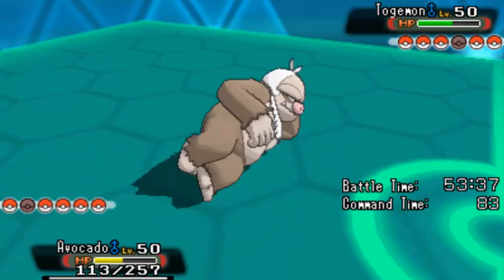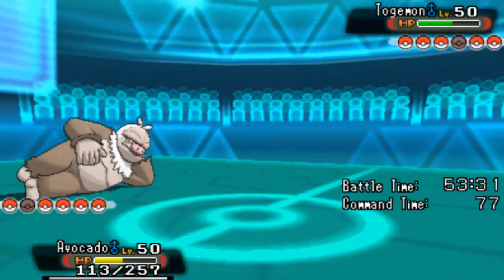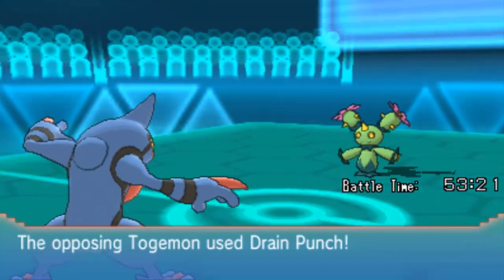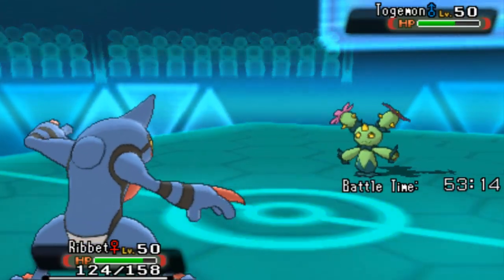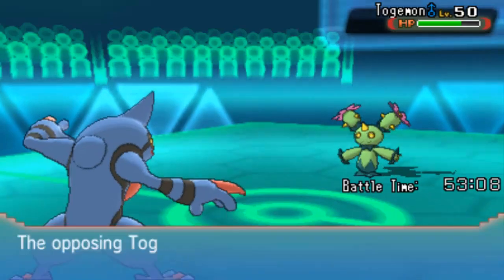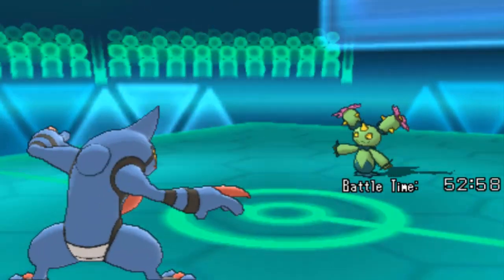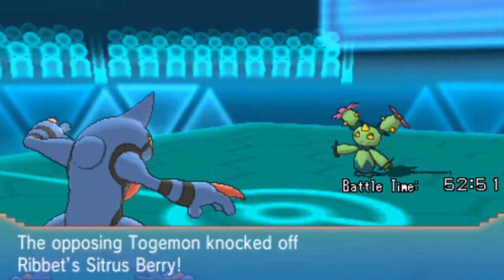I've got this Toxicroak in my party still. It's more of a special Nasty Plot sweeping one with priority Vacuum Wave, so it's not the physical one. I've got Belch on this thing too, so I want to try this out. Hopefully she just Drain Punches me again. Now, all I need to do is get hit by Drain Punch a few more times to activate my berry. I want to get a Nasty Plot because Vacuum Wave is not going to do enough, and Dark Pulse is not going to do enough either. That's going to knock off my Sitrus Berry, which means I can't use Belch.